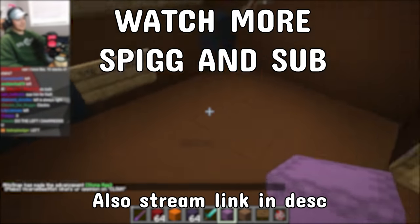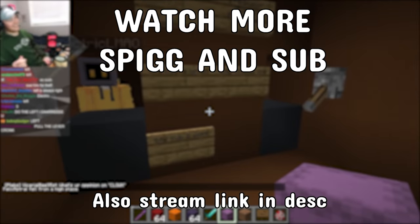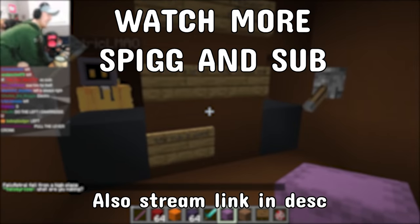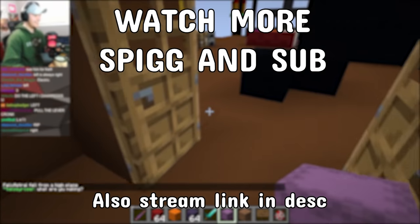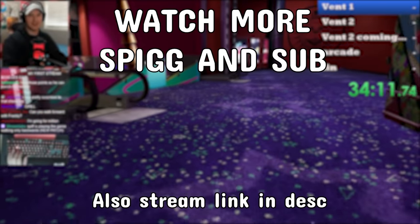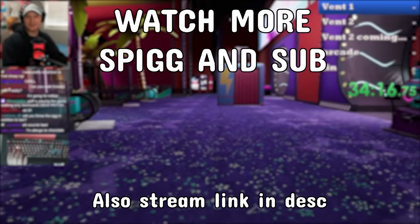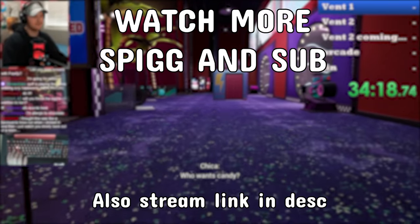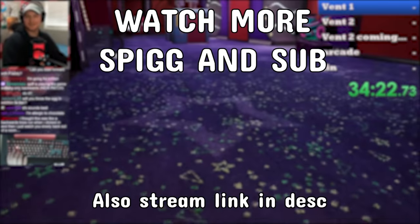There's definitely more where that came from. In true FNAF fashion, the Pizzaplex is still hiding many secrets — except instead of story-related secrets, there are probably a few dozen glitches that have never been documented. If you encountered something that was missed, feel free to drop a comment. Thanks for watching.